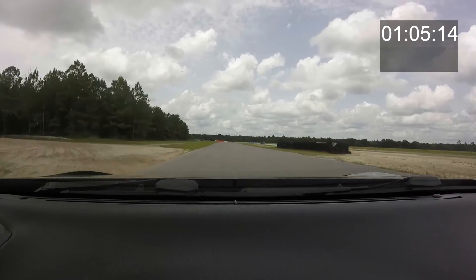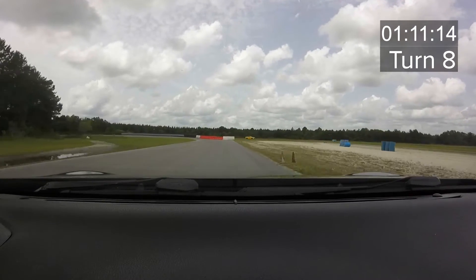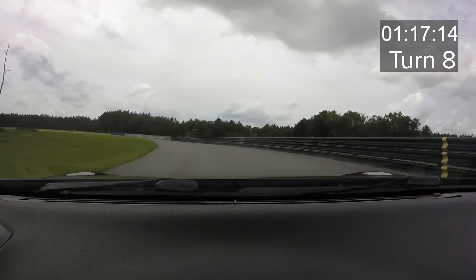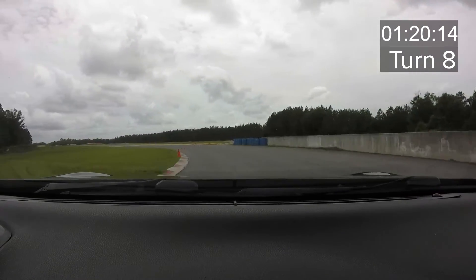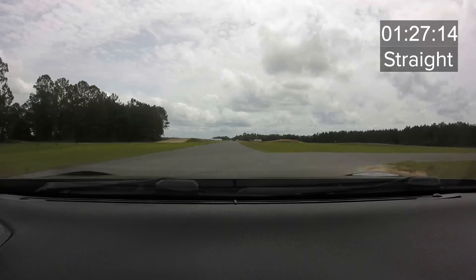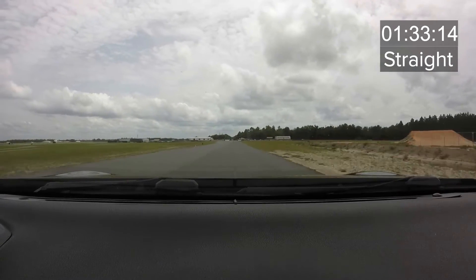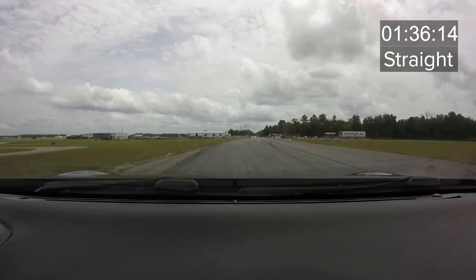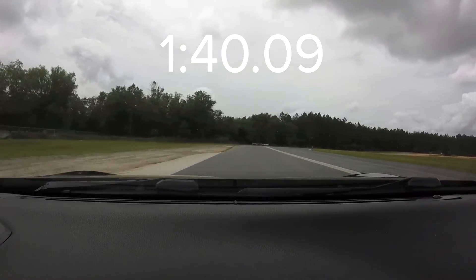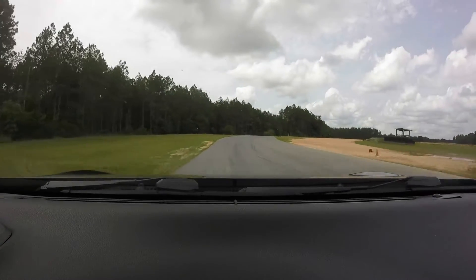Going into turn eight, it's the exact same story where I'm getting on the brakes way too early. However, I am taking a pretty nice line through there — it's the decreasing-radius double apex left-hand turn with the wall — and this sets us up for a nice exit onto the final, main straightaway. The time is creeping towards the one minute and forty-second mark, which is considered a pretty slow lap around this track. Getting all the way over to the left side and braking much later than I could into turn ten, that's going to be a 1:40.09 — a pretty slow lap with a lot of room to improve.